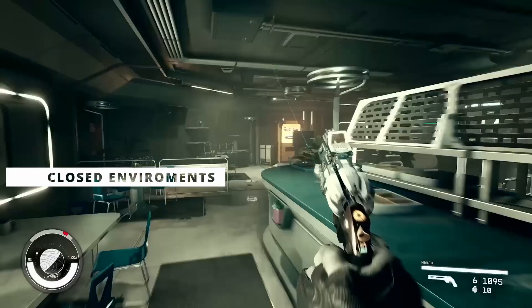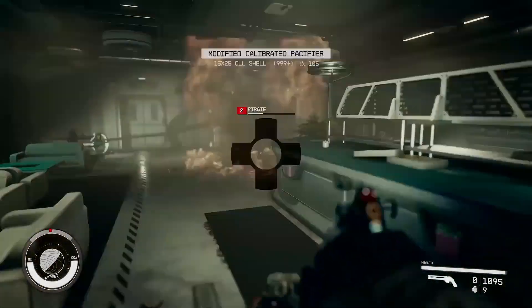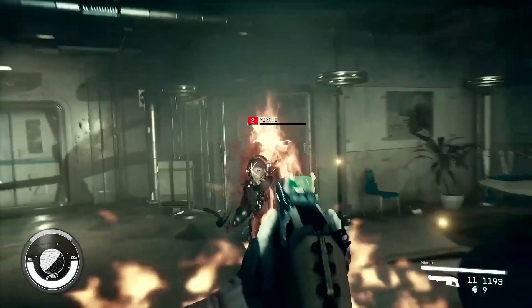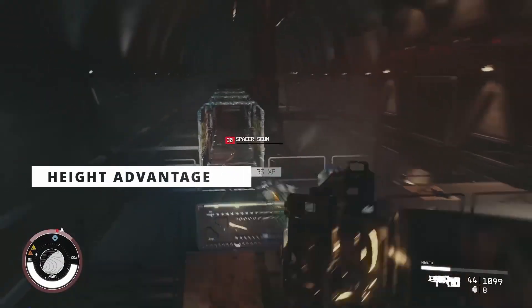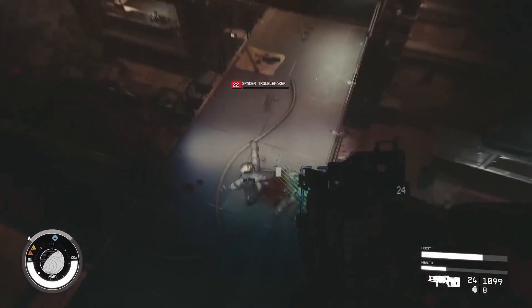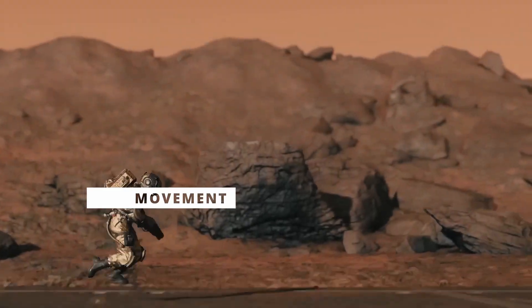Another important thing to note is these encounters may be extremely closed like a corridor setting, and then open up a little bit more. We also have closed environments with high points and multiple different floors. This changes the way you play and approach, as you use your jetpack to get to the first, second, third, and fourth floor. And speaking of jetpacks, let's talk about movement.